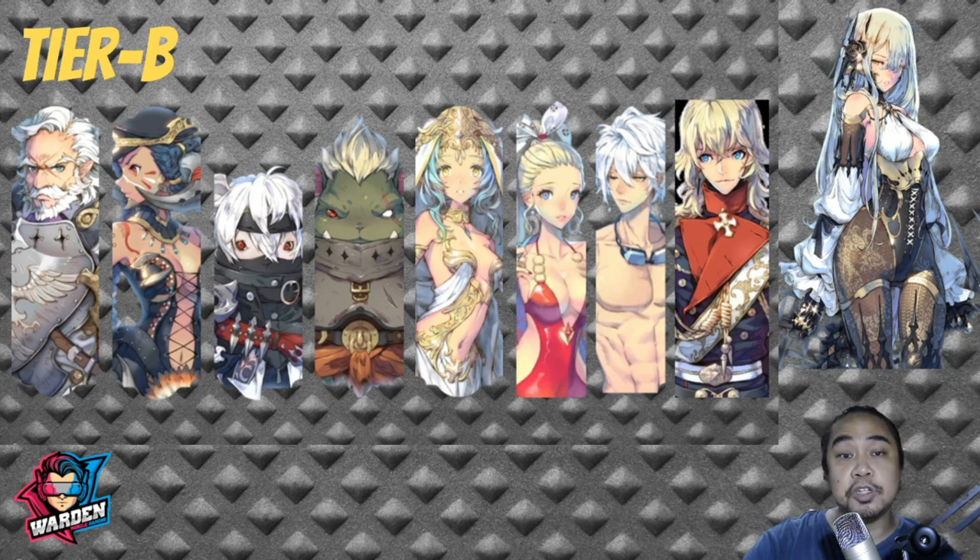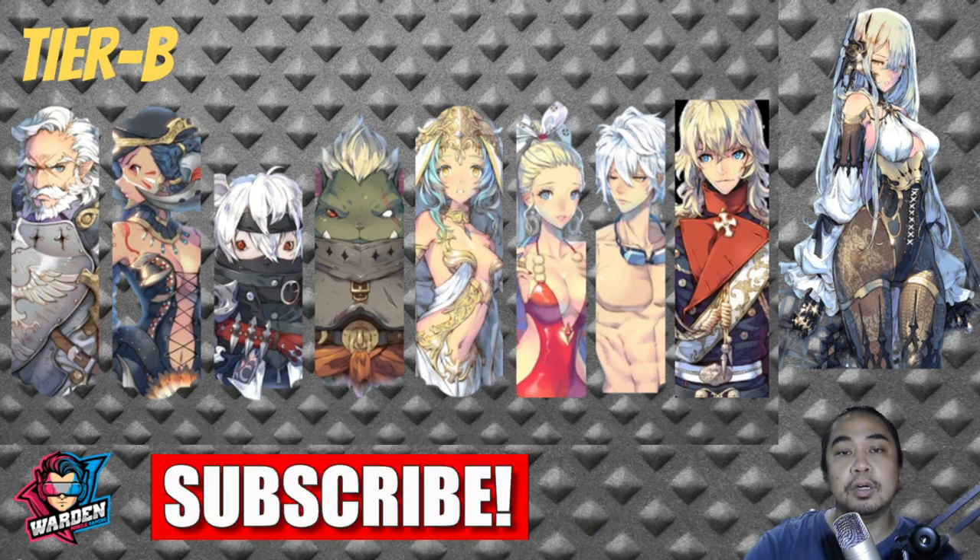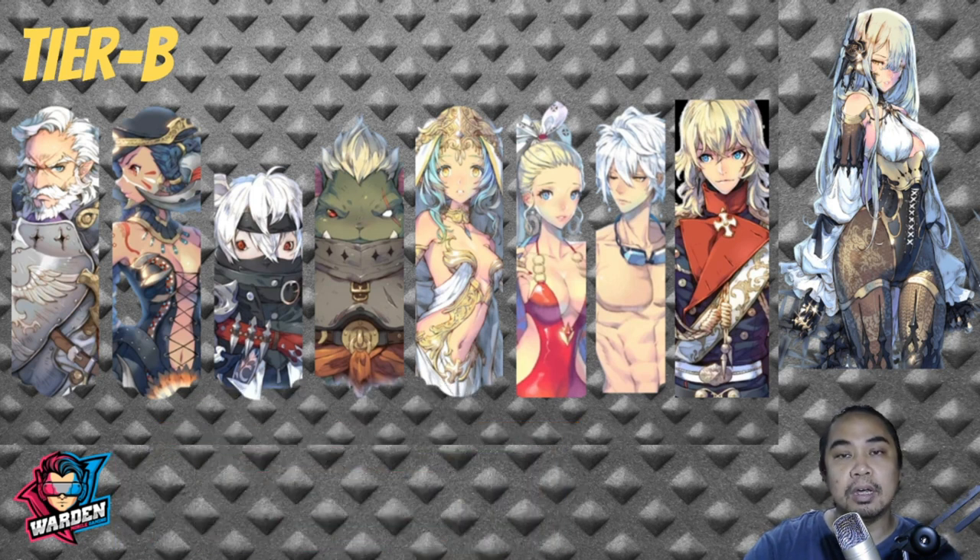Next would be FC Jinn. FC Jinn is here because he excels in PvP, but as for PvE, not so much — both of his attacks are single targets. So he is now in Tier B. Next would be FC Luke. Luke is here because of his skills that let him absorb damage, and he also has Provoke, so he absorbs a lot of damage, protecting the team.